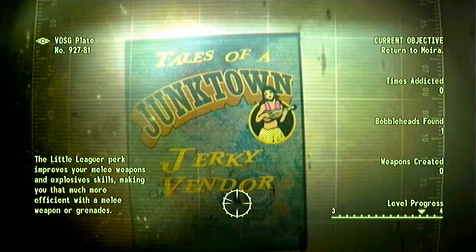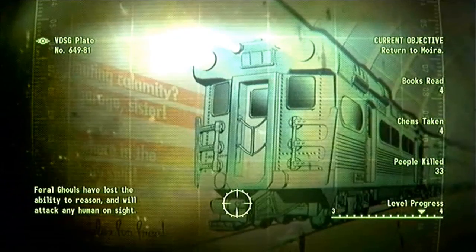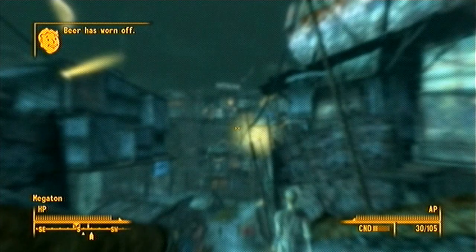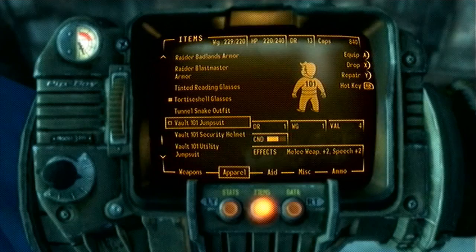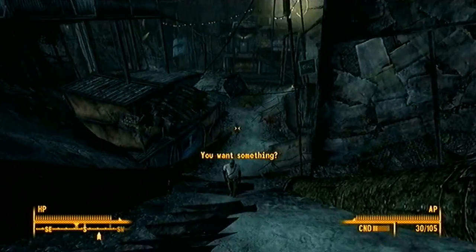Tales of a Junktown Jerky Vendor — yeah, we've gotten that a couple of times. Probably one of my favorite magazines. They always give the magazines creative titles, but that one probably takes the cake. So when we return back to Maura, she'll give us some money or another task to do. When a couple of hours pass, you lose some of the items you put on — so yeah, I lost my beer right there.